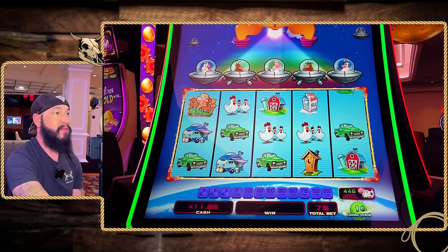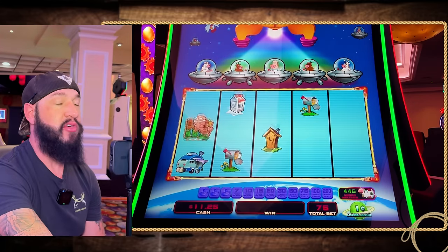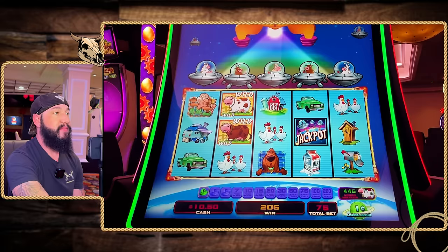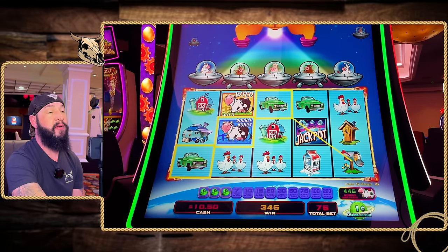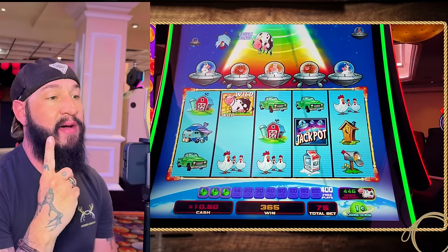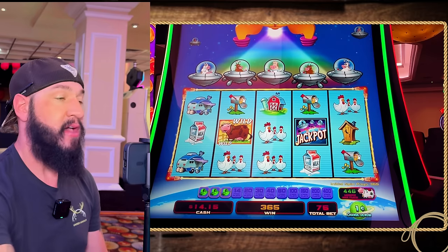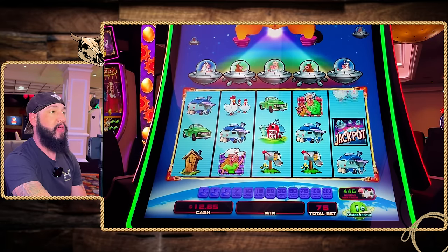Come on Planet Moolah — no chicken. Got the credit prize there. We gotta get a bonus — can I get a bonus? One more, we need one more. Double bonus if we get it — one more. We would have gotten a double bonus if we'd gotten that. Disappointing Planet Moolah, disappointing.